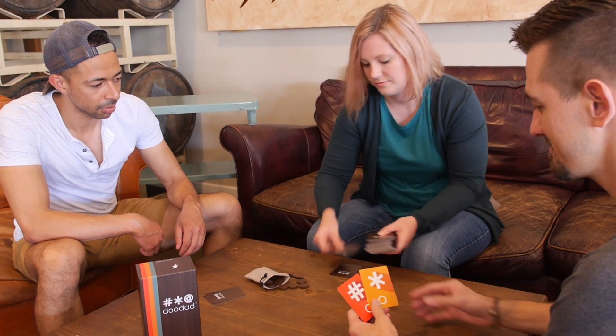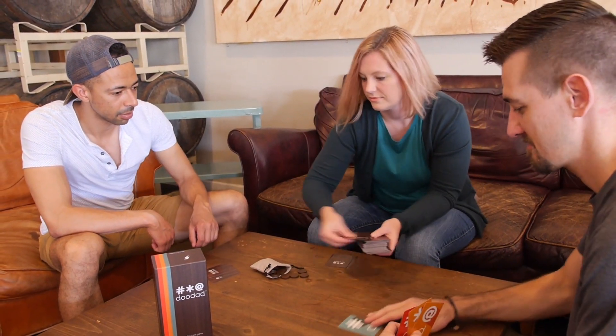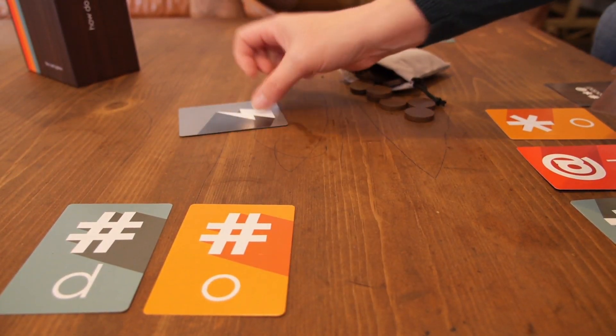To set up the game, deal each player three face down and then three face up cards. If any strike cards are revealed, shuffle them back into the deck.